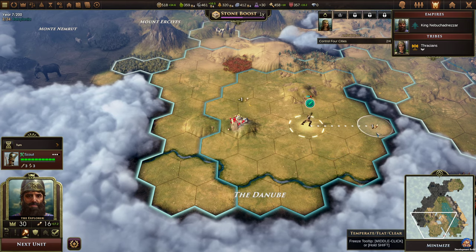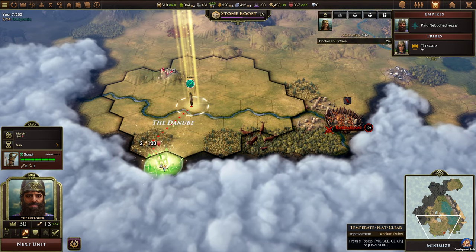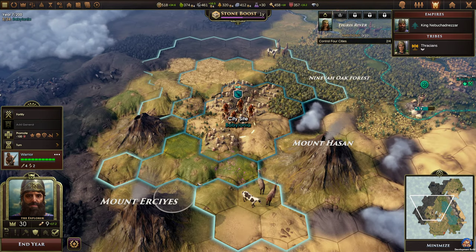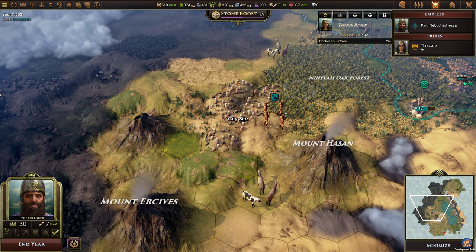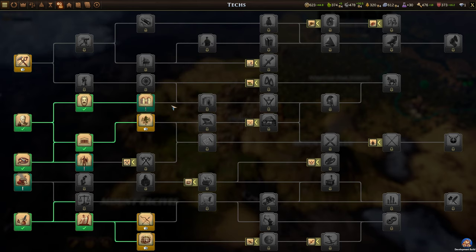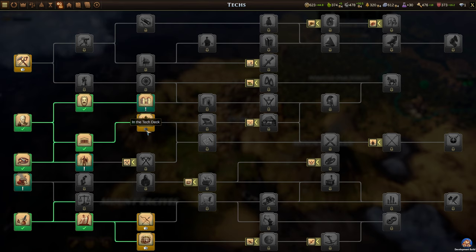I'm just trying to get rid of the fog of war near our main area. Yet another ancient ruin — excellent. This is also a city site with no barbarians either. There we go, and then we can fortify them there. We need ramparts — no we don't. It's in the tech deck but we don't have it yet.